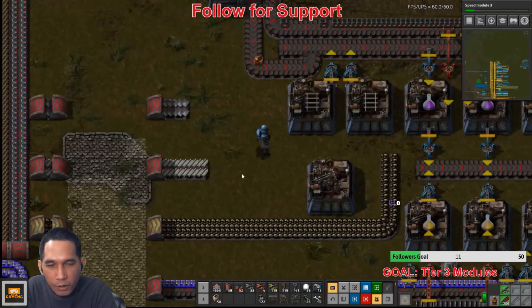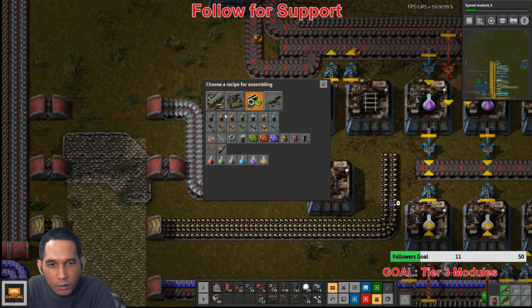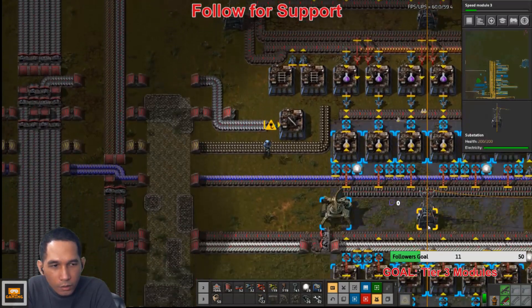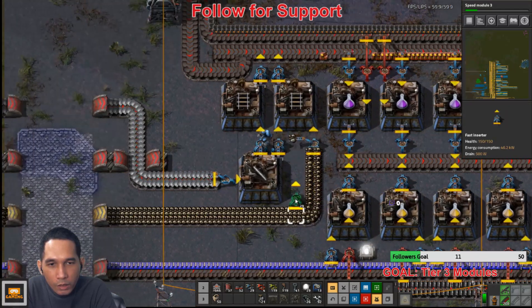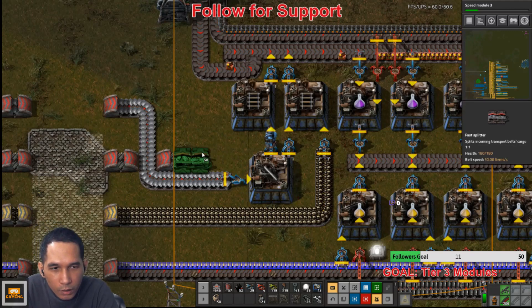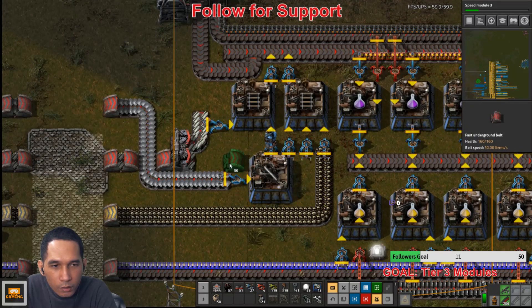Yeah, I'll just reroute this thing. Do that — stick. This guy doesn't actually have the power. Do that and have it there — one here. How am I going to solve this? Something like this I guess — here and there. Do something like this.